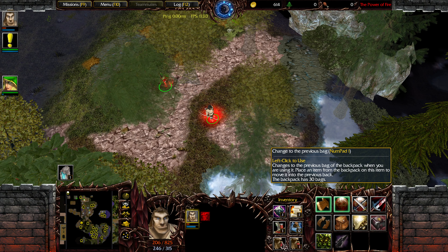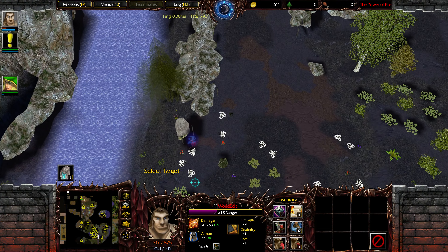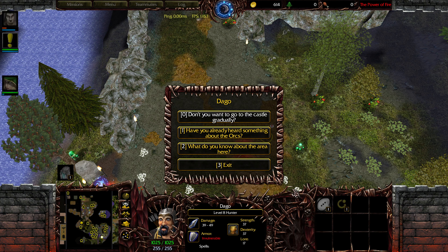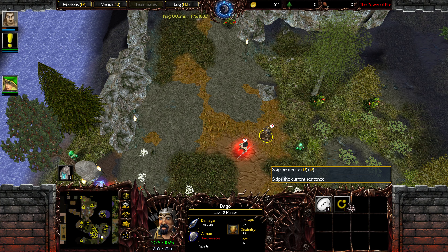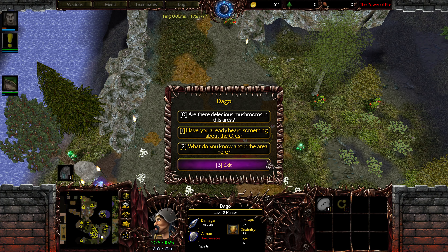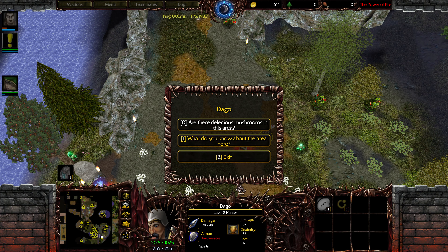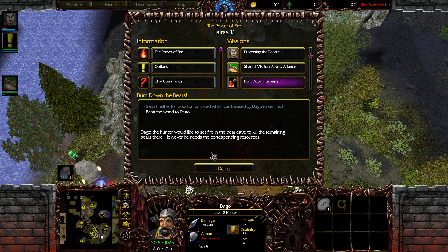I'm pretty weak now and I would like to complete the quest for Dargo. Where was Dargo? It was here — I have the boards now. I also had a quest where I could collect mushrooms. I have to collect some mushrooms for them — that's a basic quest. I need to get this quest... I have the quest now: bring the wood to Dargo.